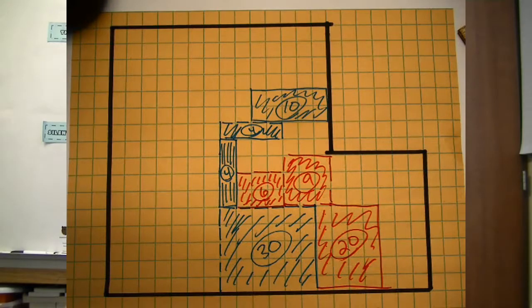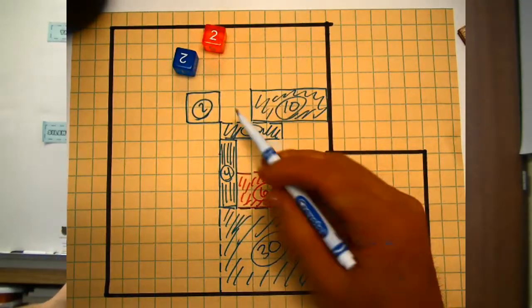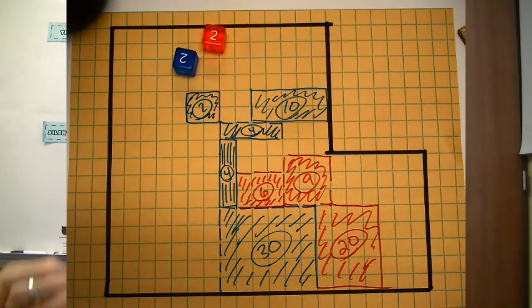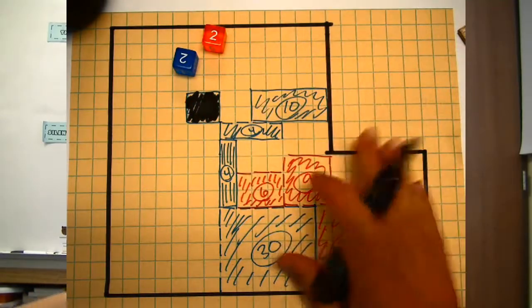You could also print your own graph paper with pre-shaded areas representing land you can't build on — like underground obstacles the city says you can't build over — which adds more excitement. One rule I forgot: if a player makes an invalid move, such as placing on a diagonal, that section gets crossed out and no one can build there anymore. That player's opponent then takes two turns in a row. Do not make a bad move — it really hurts.